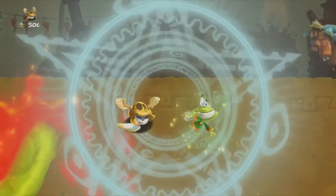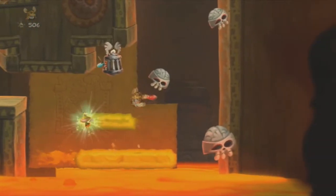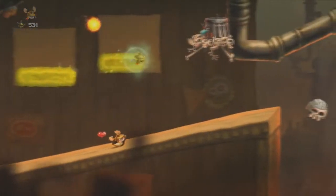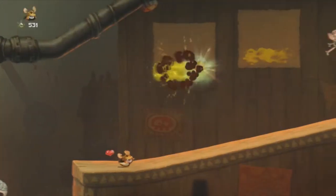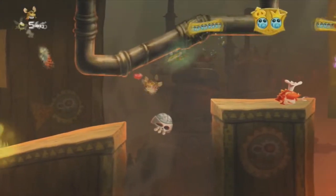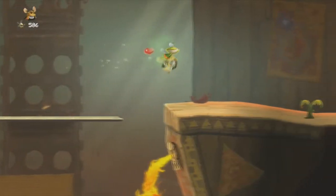I was trying to get Murphy over to the other side, but I think we're supposed to stomp on the bouncer. The way it was designed just made me think that Murphy could just cover the other side. Yeah, he's spreading guacamole — I believe so.